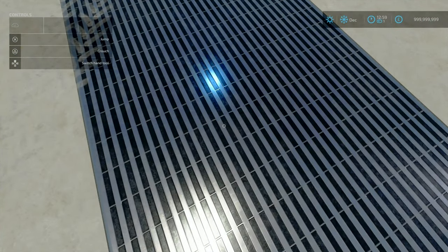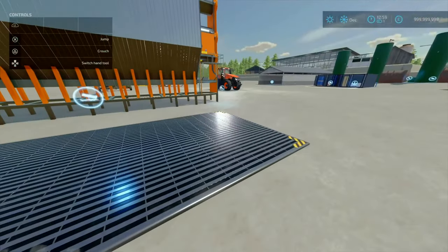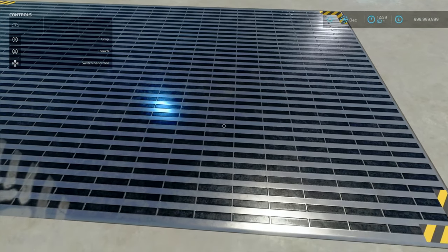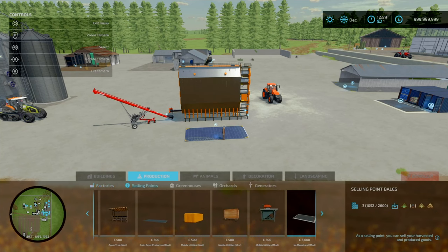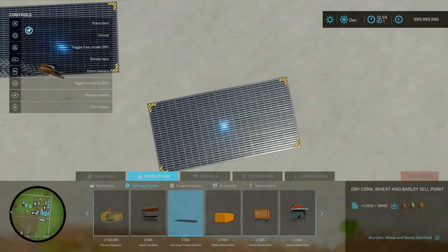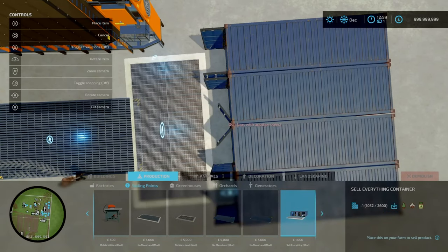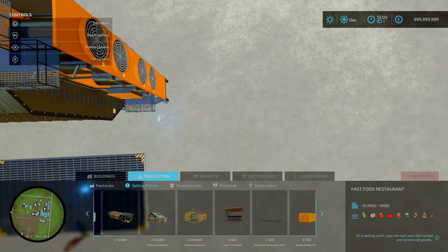The sell point is recommended because you get more bang for your buck — you can sell dry corn, dry wheat, and dry barley there and get slightly more profit than selling every container. The sell point costs only 500. Under productions and factories, the grain dryer costs 155,000. This is suitable for at least a medium farm, definitely a large farm if you're producing wheat, barley, and corn en masse. I love the look of it — very modern. When it's running you've got the fans kicking on, drying away.